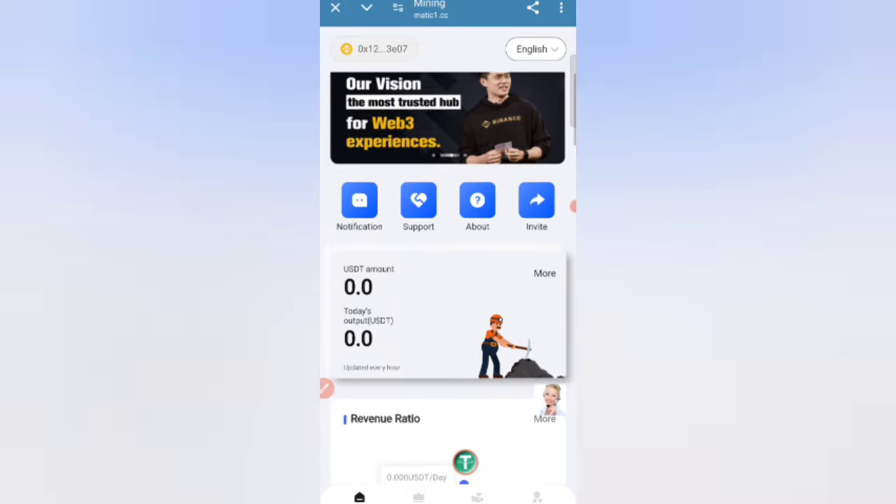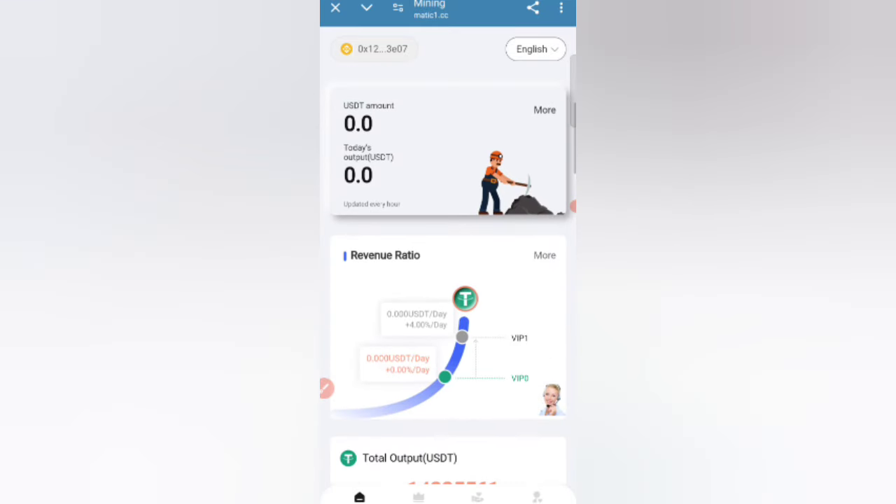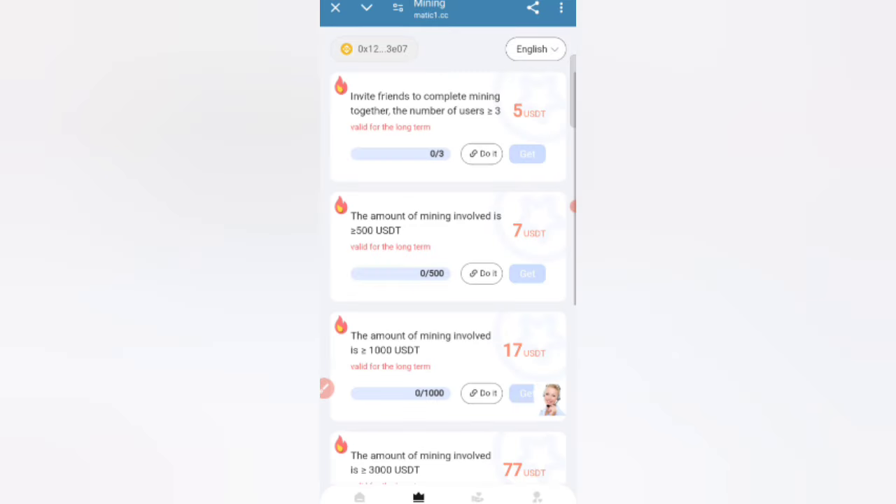Now click on the Reward option. If you invite your friends to complete mining together, for referring 3 users you can receive 5 USDT.